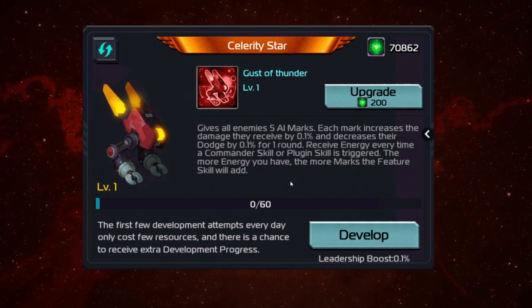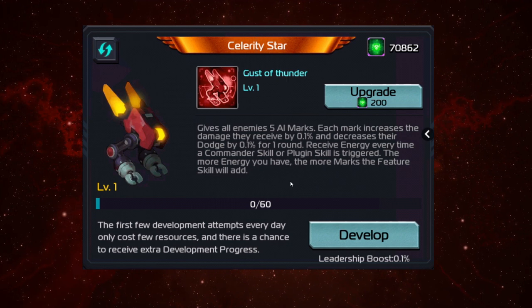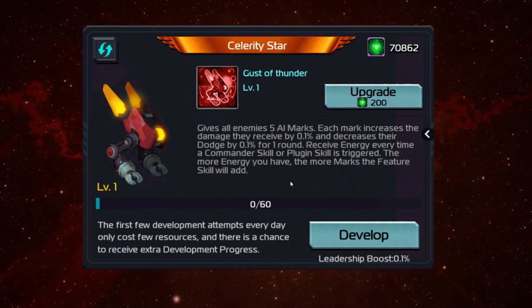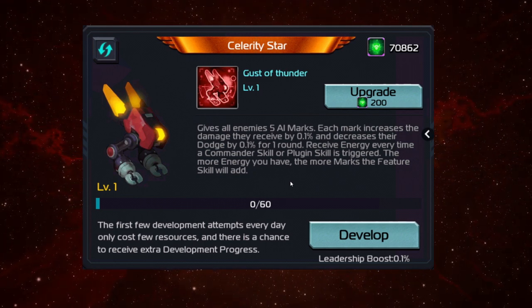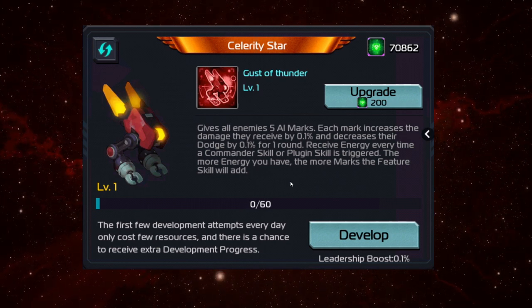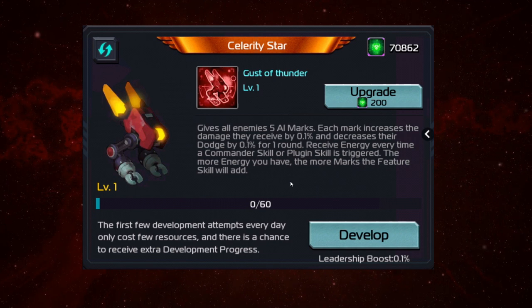So it gives all enemies 5 AR marks. Each mark increases the damage they receive by 0.1%. Now this is a damage increase — this is not a direct damage increase on your commander and is not an attack increase. This is the damage they receive. And decreases their dodge by 0.1% for one round.